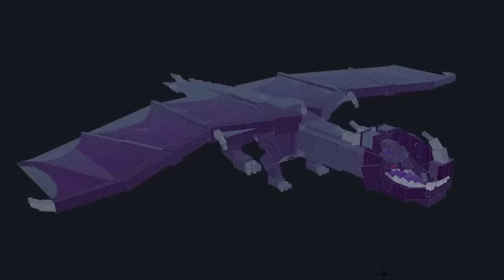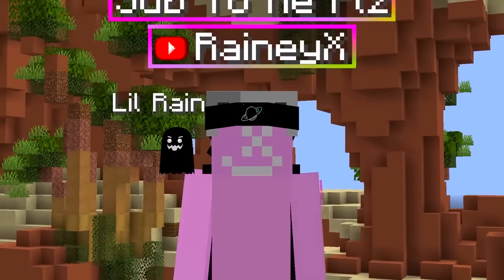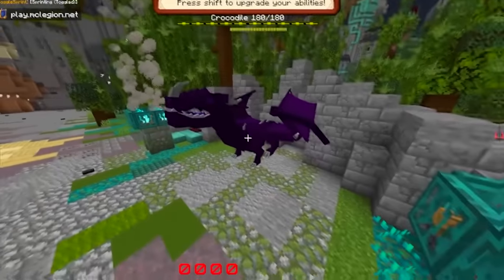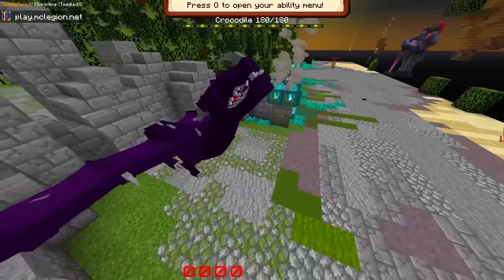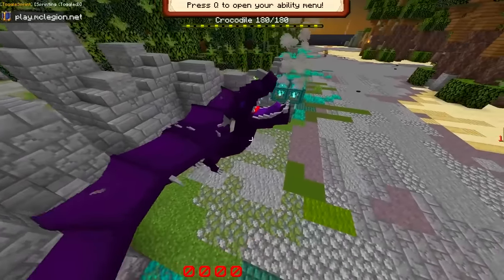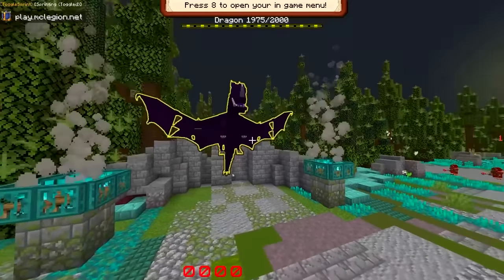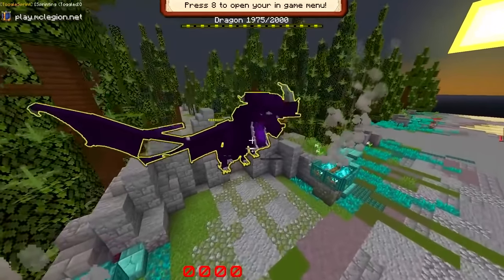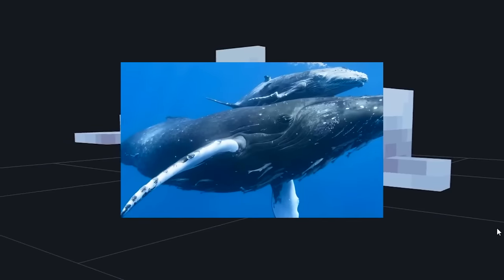We all know the wonderful ender dragon, but this is a huge step up. Let's see how it turned out. Oh my god — this thing is crazy, this dragon turned out so good! If I had to fight an ender dragon like this, I guarantee I would lose. We even added in the sick animation for flying — there is no way you're beating this thing.